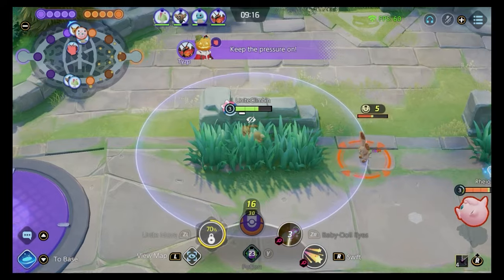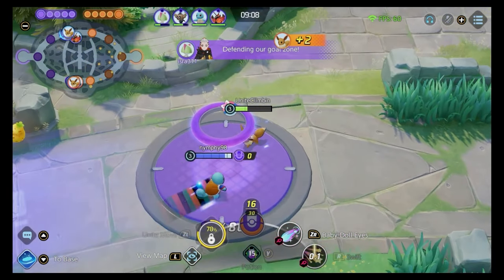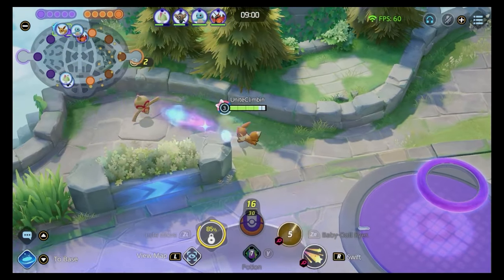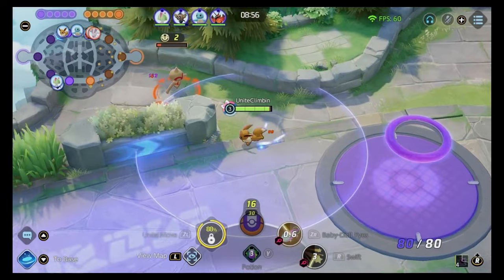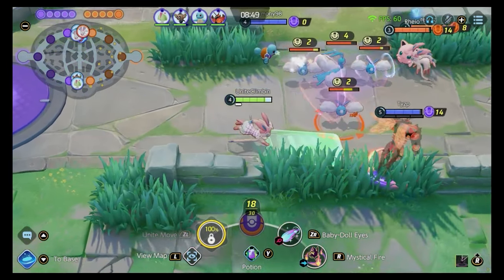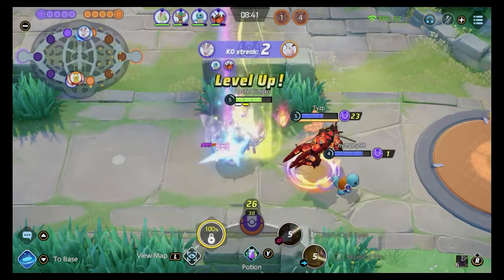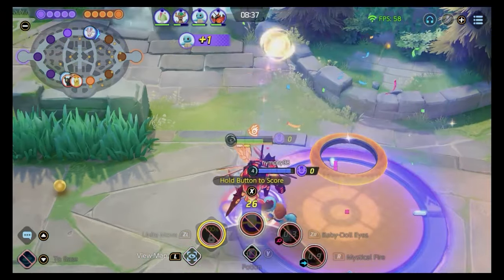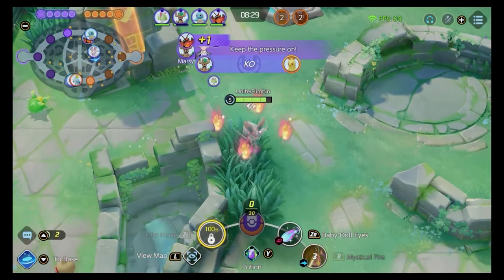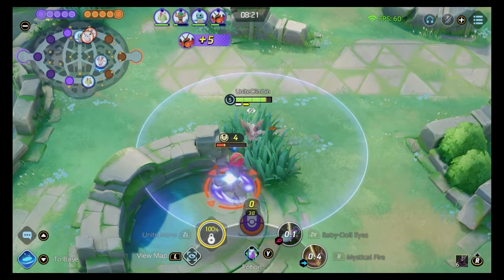Your top priority in the top lane is to get to level 4. Use your skills on cooldown throughout the early game. You should hit level 4 by around the 9-minute mark near the bees — if you've achieved that, you're considered fairly successful. Your jungler can come up and the combination of mobility and debuffing lets you dash around securing kills. If you get ahead early, walk into bushes to invade without appearing on the enemy minimap.